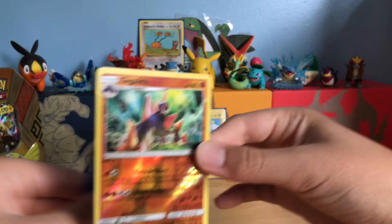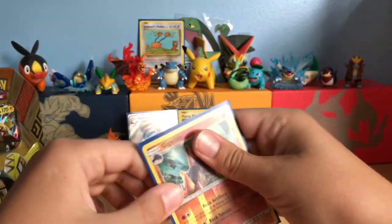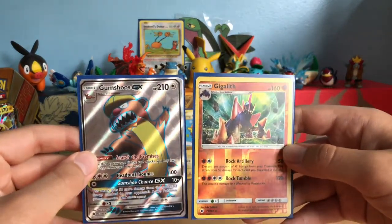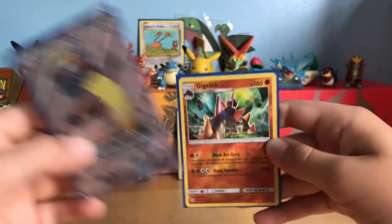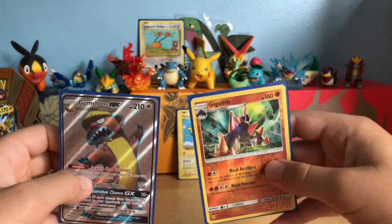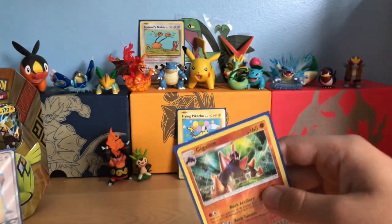So that was two amazing packs. We pulled a Gumshoos GX and a Reverse Rare Gigalith. We didn't get the Decidueye, but that's alright — we'll try again. Don't stop trying. This is definitely going in my collection. I will make a video on my collection soon.